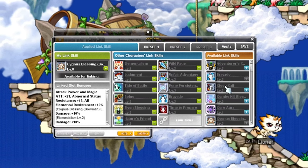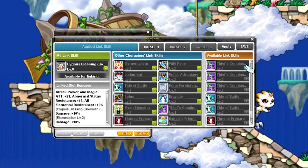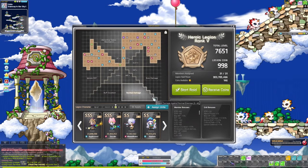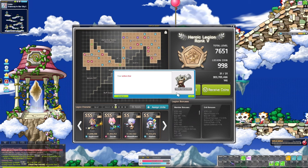My favorite link skills to train with are Elvin's Blessing and Rune Persistence. Here is my legion board — I'll go more in depth about this in the future, but this is just what it looks like right now.